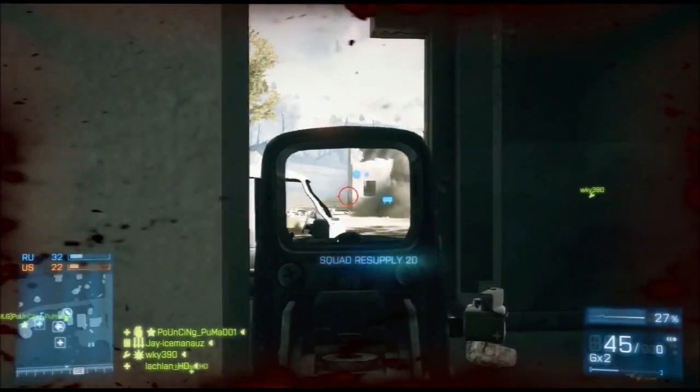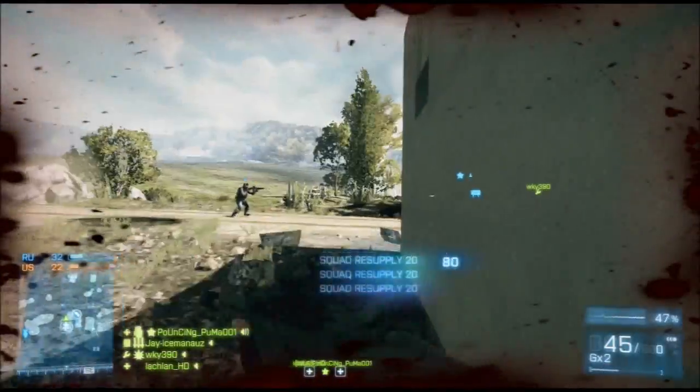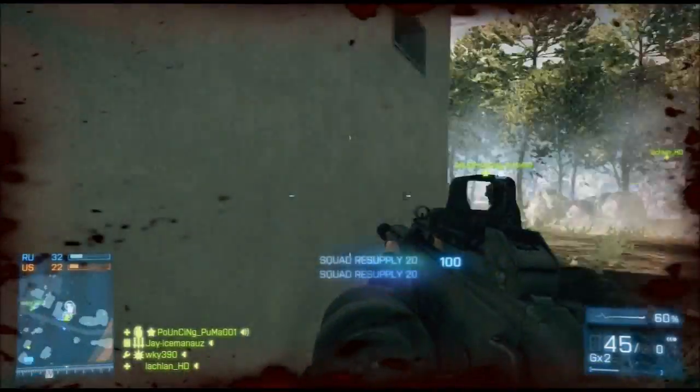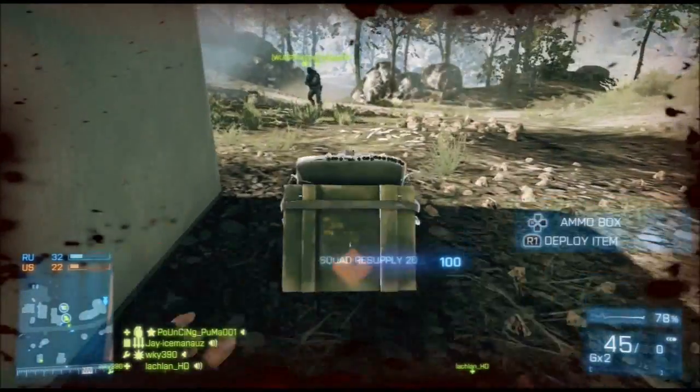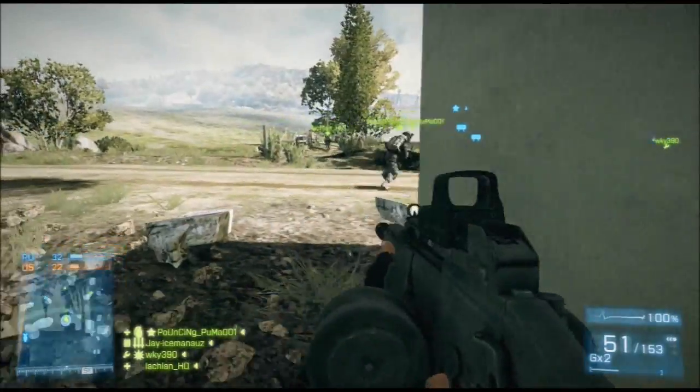Using this loadout, it didn't really help having a bipod because the side-to-side recoil is just too much. That's why I recommend using a foregrip instead of a bipod because you need to control that side-to-side recoil. I agree with the flash suppressor because it does reduce vertical recoil.